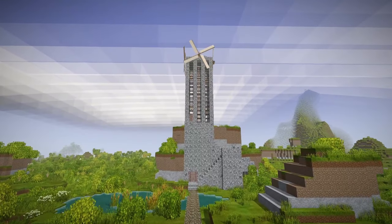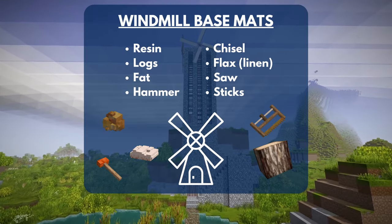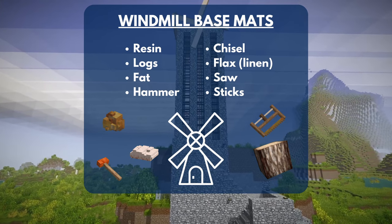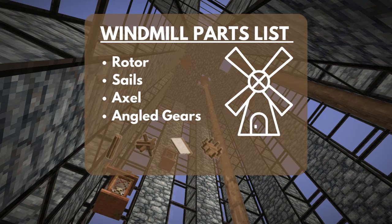Windmills are not something you're going to build from the start, and here's the list of items we're going to need to build even the most basic of windmills. All of those base components will allow us to build a rotor, sails, axles, and angled gears — yeah, they're called angled gears.